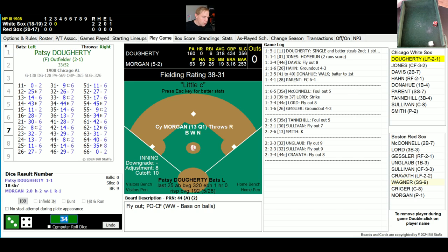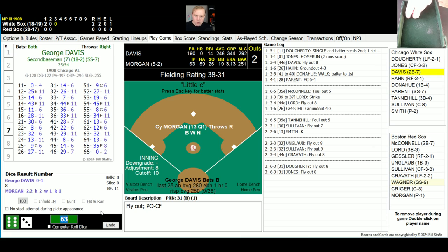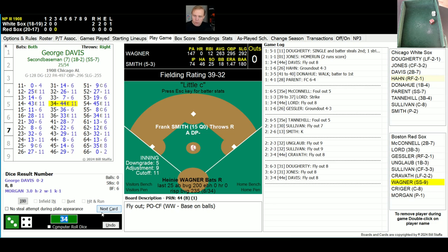It's a 2-0 lead still for the White Sox on Jones' home run. First man up is Patsy Doherty — rolls a 63 for a 31, fly ball to center, Sullivan has that, one away. Fielder Jones, one for one with that home run — his first of the season — rolls a 63 for a 31, fly ball to center, Sullivan has that, two away. Here now is George Davis. The roll is 34 for a 44 — another fly ball to Sullivan. Three in a row — I guess the dice are stuck! Go to the bottom of the third inning, still 2-0.